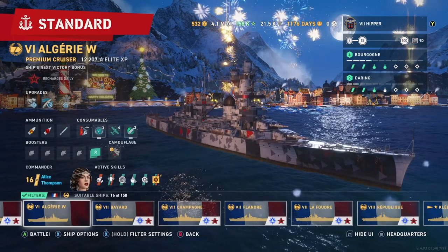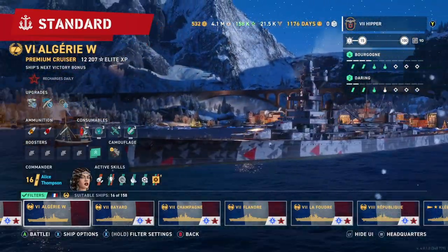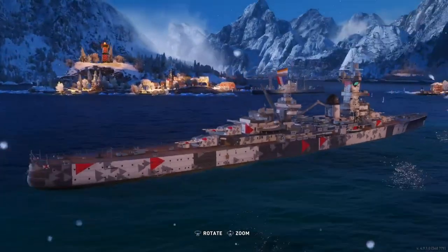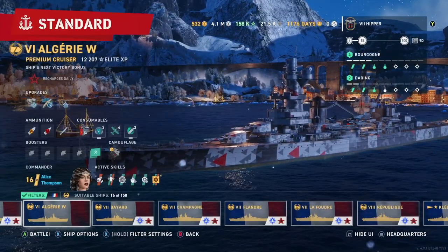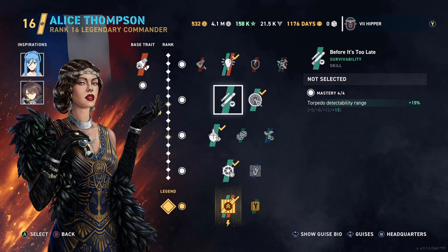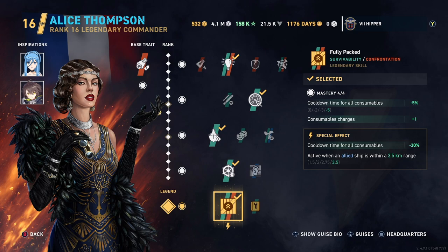It's quite agile, and any agile cruiser below tier 7 gets my full attention — and here we actually have one. It's not the prettiest ship in the world, looks pretty bland actually, but I have Rue on it here with Takao and Baltimore, Ingenious, Full Speed Ahead, Religious, Steer Clear, and Fully Packed.